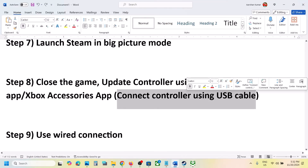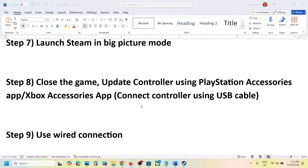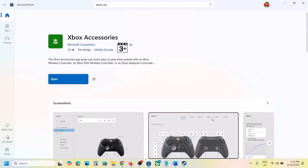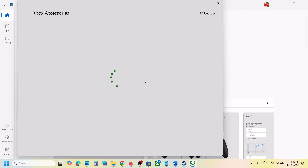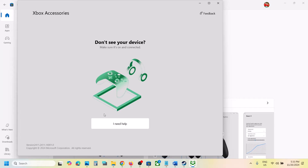Connect your controller using the USB cable. Once connected and the Xbox Accessories app is open, you will see three dots next to your controller. Click on the three dots, and if there is an update pending, you will see an Update option — update your controller.